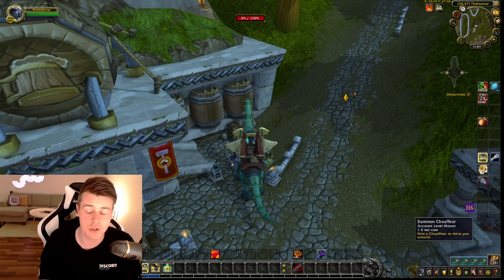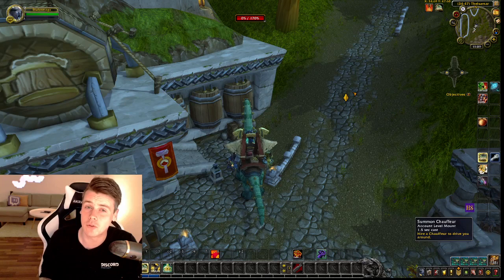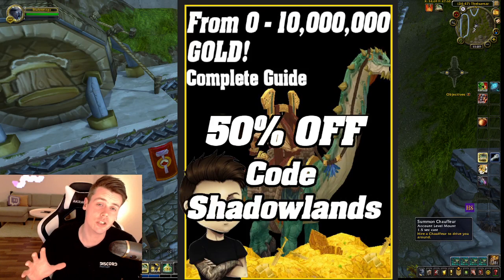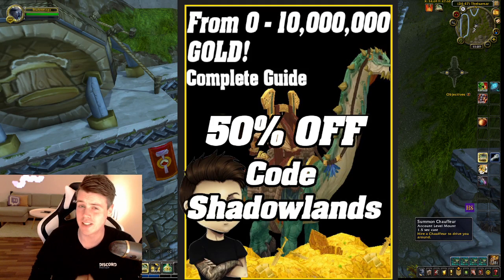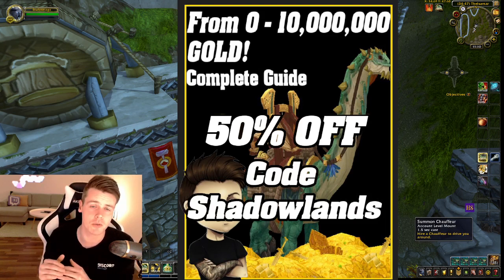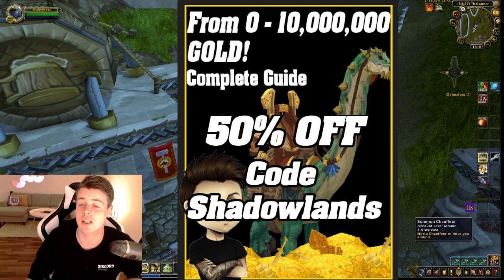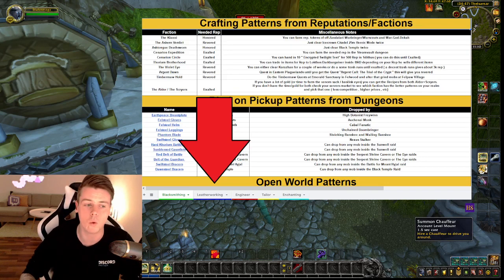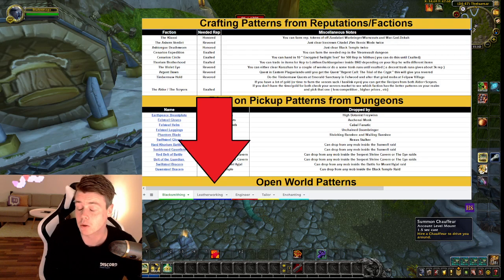On this toon I only farm two things — or post two things rather — and that is crafted transmog and farmed transmog. In my 0 to 10 million gold guide, the main focus of the first chapters of the book is just steady ways of making gold — the best way you can start out on your journey to 10 million gold. Further reading in the book covers all the farms I do for transmog, but also the entire setup on how to get into crafted transmog, including spreadsheets and all the fancy stuff you need to do what I'm doing in this video: literally printing gold.